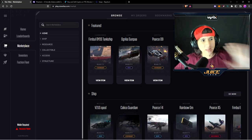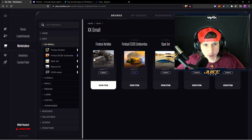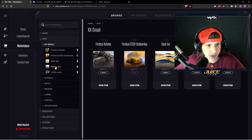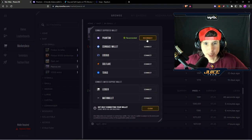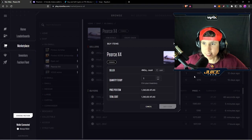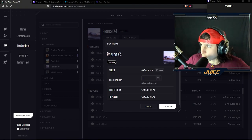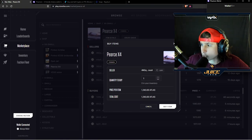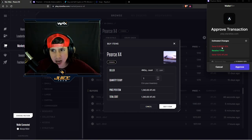Now that I have some Atlas tokens, I'm going to go to the StarAtlas.com marketplace and choose one of the spaceships. The spaceships are actually very cheap right now — the Pierce X4 is going to cost me 1,243 Atlas tokens, that's like five or six dollars. I'm going to connect my wallet, sign the transaction, and buy one of these items. You also need some Sol in your wallet to make this transaction — not a lot, it's going to cost me about 0.002 Sol.